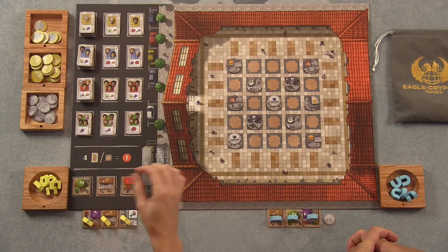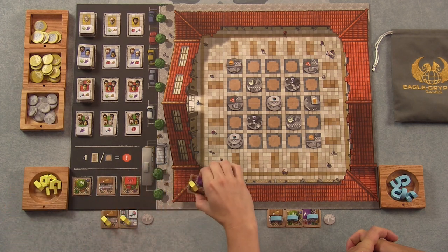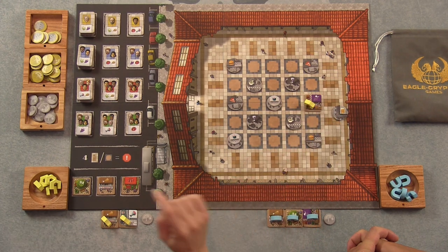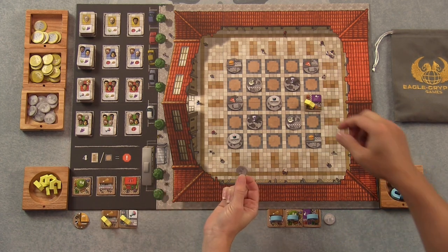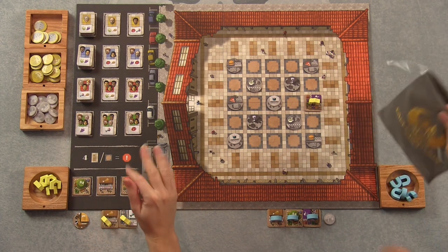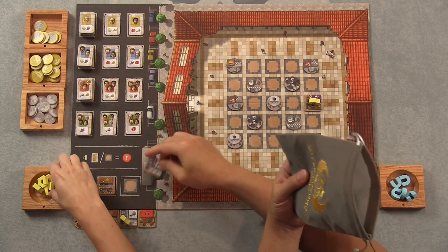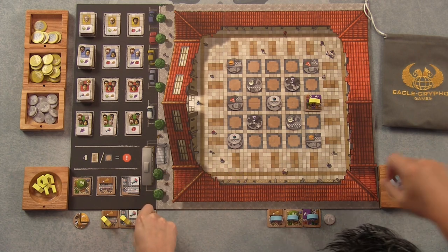I think I will start by putting one of these guys out. This is the first stand going out, so I'm going to put it here. I'm going to take this restaurant tile, which happens to be a pub tile. That's going to go out with my little stand token on it — I'll take this back to my home base — and that's going to cost me one dollar. I'm going to draw from the offer and take the tomato stand and one of the shop tents.